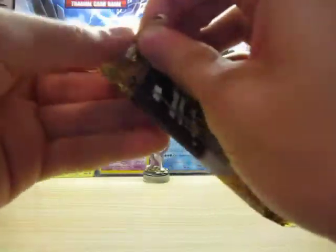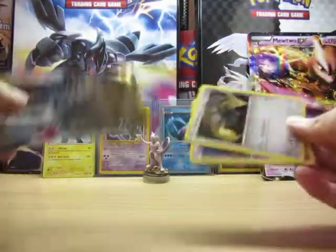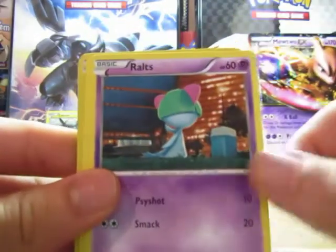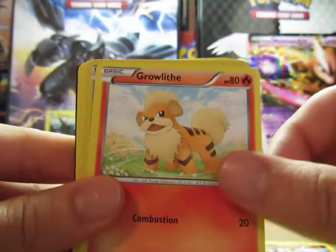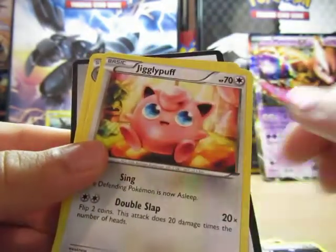The last Next Destinies pack. Hopefully something good in this one, because the three out of that box were pretty ordinary. We've got a Ferrisseed, Ralts, Daramaka, Mindfu, Growlithe, Lapras Reverse, and a Rare is a Bronzong, a Special Energy, a Double Colorless, Jigglypuff, Luxio, and that's it.